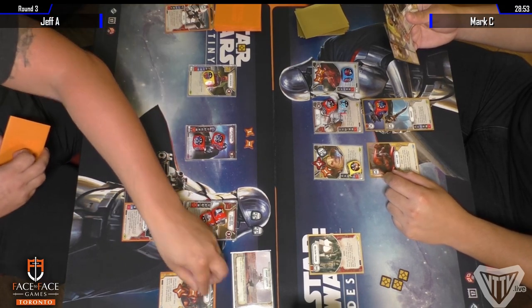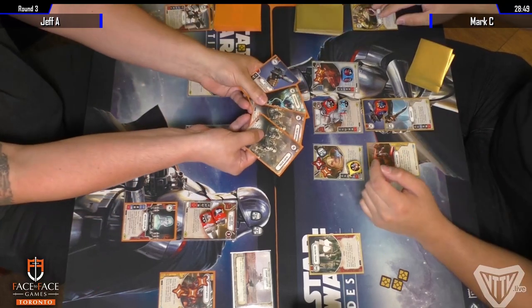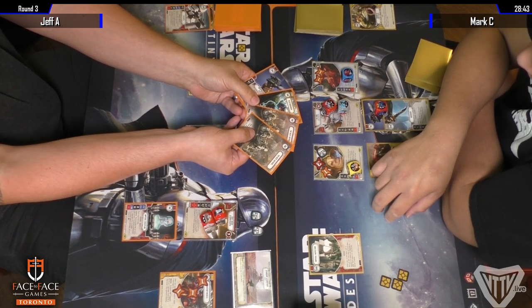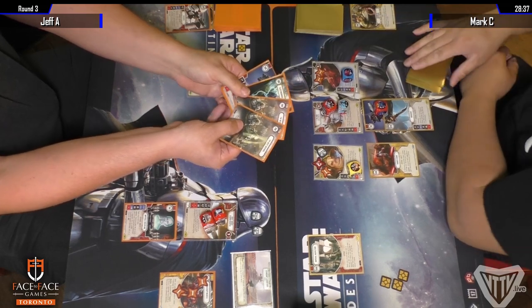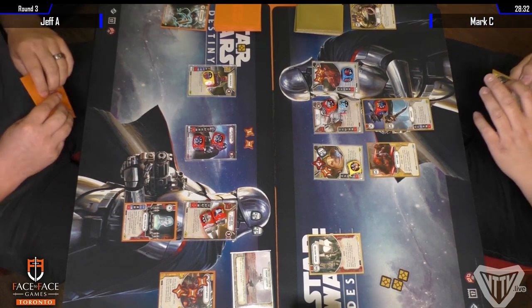In Mark's hand you can also see a Boundless Ambition, which I think is one of the huge reasons why he plays Royal Guard — to get access to blue cards. You keep playing weapons on FN and then you just want to refill your hand afterward. Jeff, at the bottom of the screen, played a Backup Muscle, and that was a Friends in Low Places — that's why he's discarding the Electro Shock.